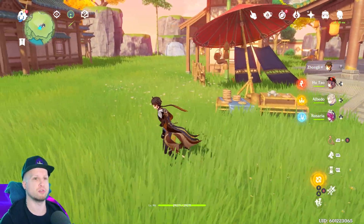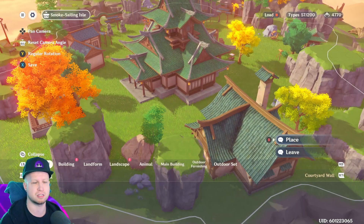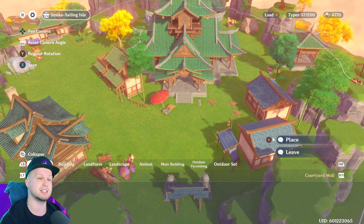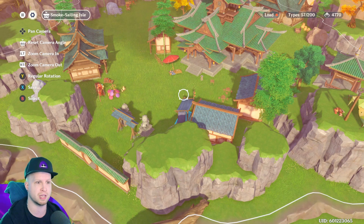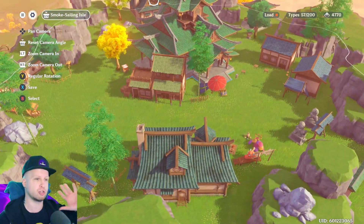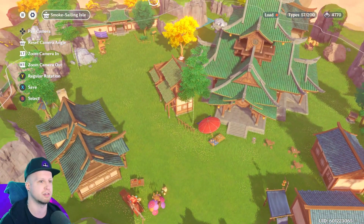They also mentioned paved roads — thank God. For those of you that enjoy building, I actually really like the Serenitea Pot and I've been having a blast with it, but there are definitely a couple of things I'd criticize. One of them is finally getting a fix: paved roads. I'm assuming we'll just use a paintbrush tool to lay down some pathing, which would be great because it's going to breathe so much more life into player-designed areas. Not having path blocks is just rough.